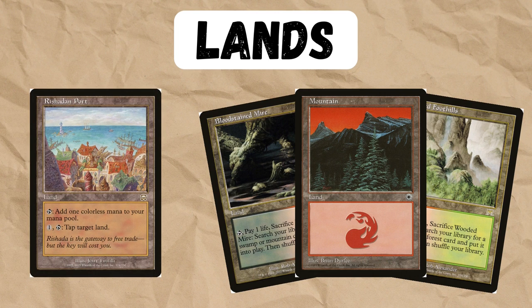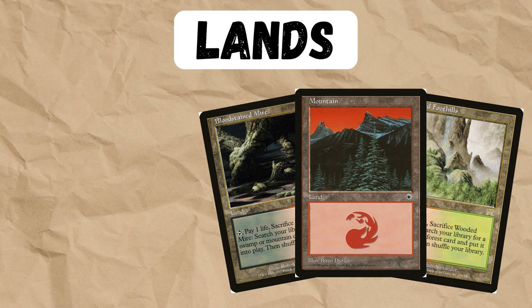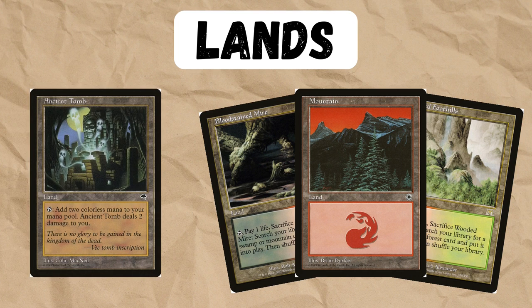Rishadan Port is great for attacking the mana base and tapping those lands in upkeep. Wasteland, of course, does the same thing — it takes out those annoying non-basics. Mishra's Factory is a great beatdown land and it doesn't really hurt our mana base at all. Ghitu Encampment is just another great man-land, as we're playing mono-color. Ancient Tomb, we've already talked about — it really helps to accelerate our Stone Rains and land disruption up to turn 2.